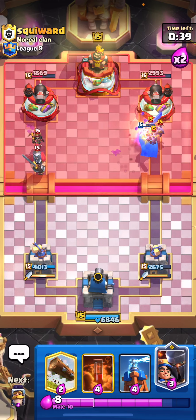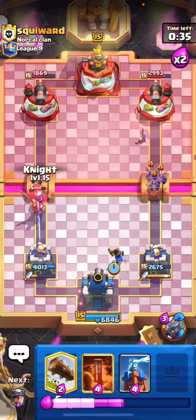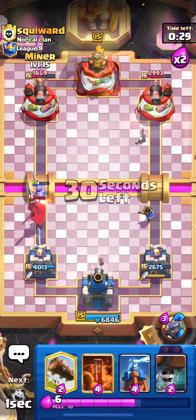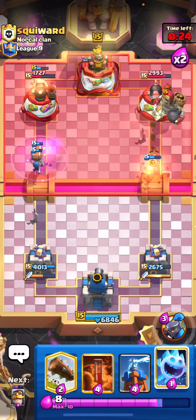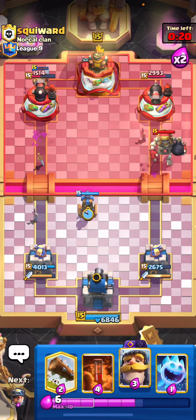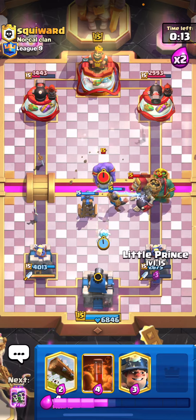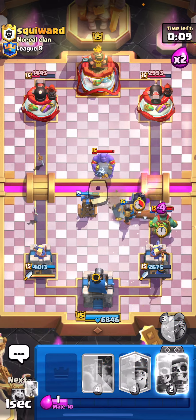It's getting pretty close to when we're gonna start to spam the miner poisons. I'm gonna go ahead and play the Little Prince here and then the knight to tank the cannoneer for a little bit. Once we can counter push - knight's gonna be down pretty much, so let's just go in with the miner and the wall breakers. He's gonna use his evo zap which is really good, and then I'm gonna play a Tesla in the anti-lightning spot which is just up high.